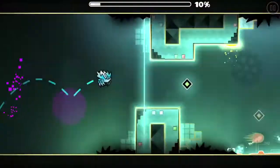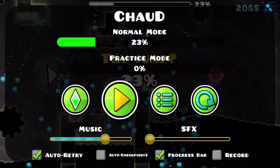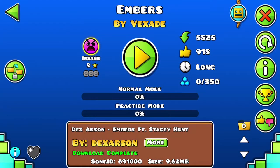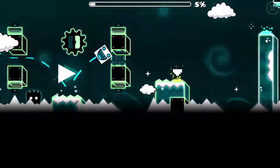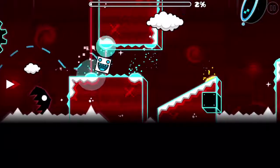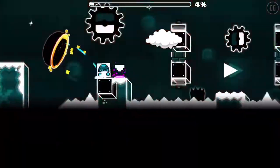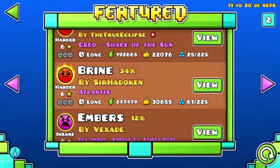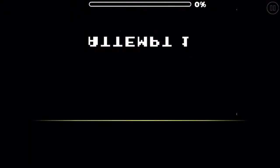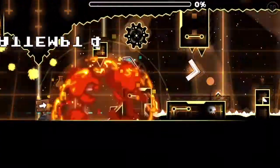I also think it would be great to have special blocks with a gradient ability, where you can change how the color looks within a certain block. Since we now have icons with gradients and can create gradient backgrounds, it would be really cool if there was a default block that was two-tone, where you could change the two tones, create a gradient, and add glow to it.